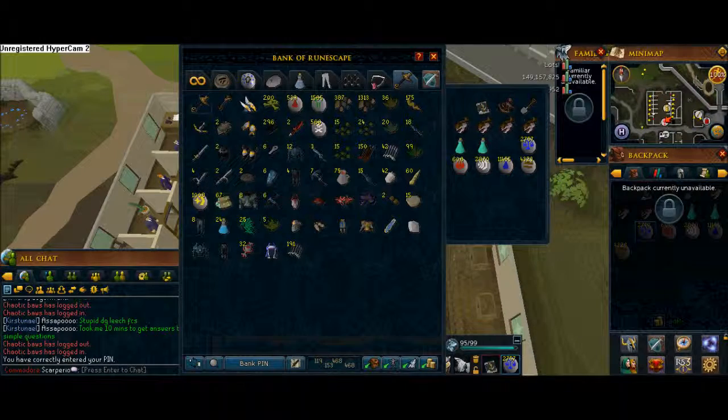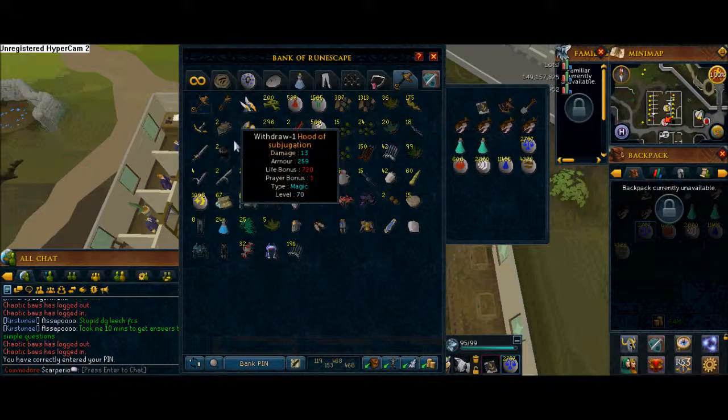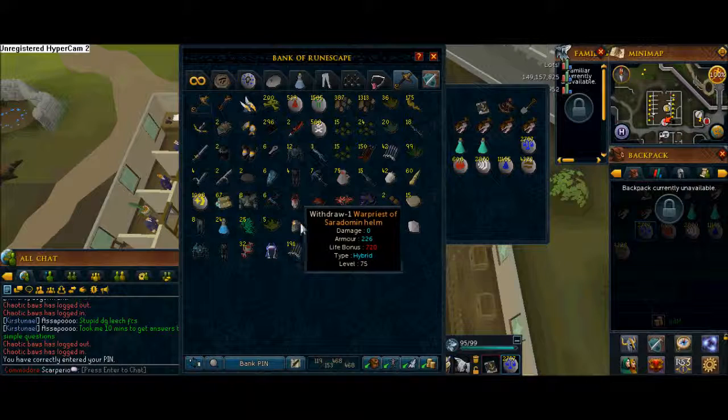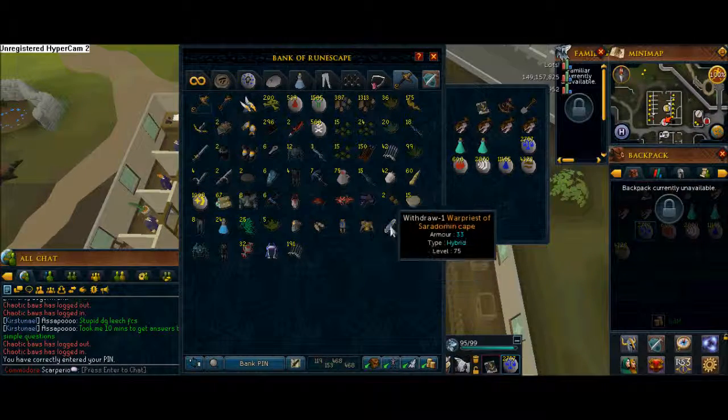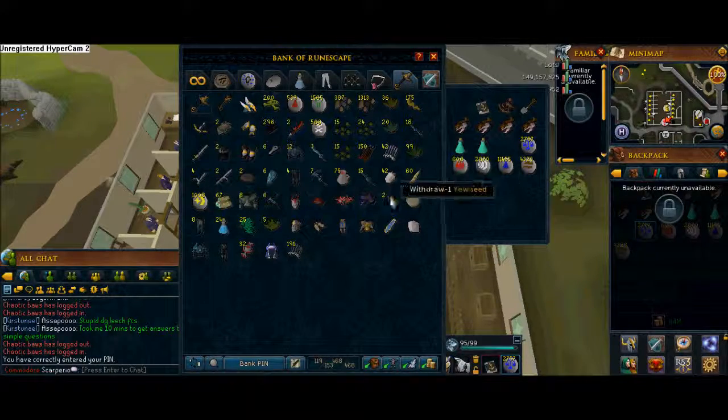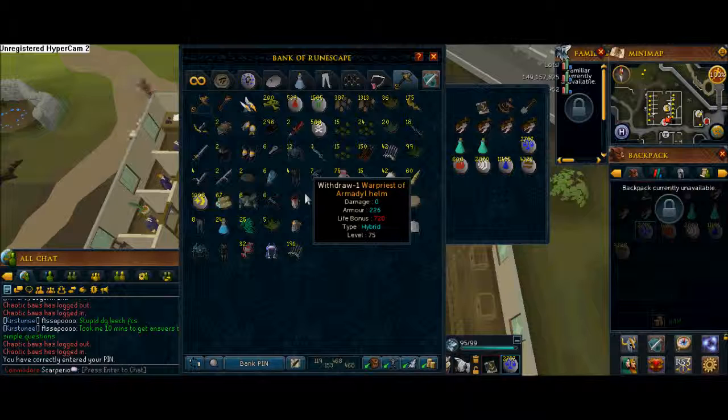I'll show you the loot tab right now. As you can see, I also managed to get the Armadyl gloves and the Armadyl boots, and here's the Saradomin Hilt — I'm really happy with that. At Saradomin I also got a lot of these Warpriest items. I'm not sure whether I should hang onto them since I already have the Bandos Warpriest set, but I'm keeping them anyway. And here are the 200 Ourg bones, so you can see I managed to kill 200 General Graardor.